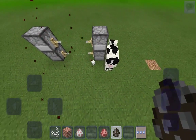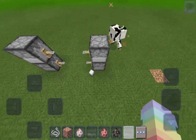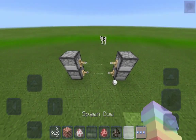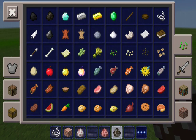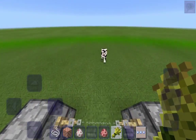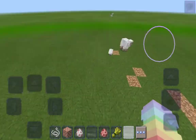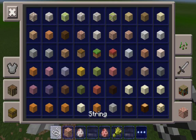Next up is our cow - it literally almost died. Go through again please. I'm going to grab some wheat just to lure it in - yep, dead. Over here let's grab a mooshroom.